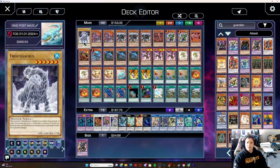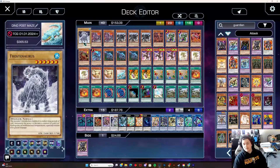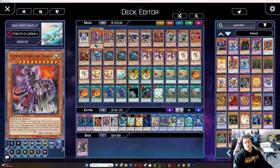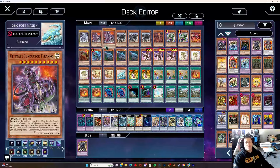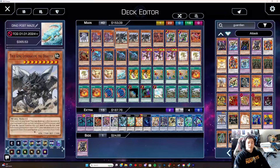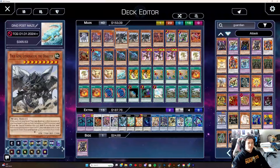We are on the Frostasaurus in the Extra Deck — I'll explain why. It's a cool classic and one of the prettiest ultis out there. We are on two Ultimate Conductor Tyrannos cards. We don't need to explain why we play UTC. We are on True King Lithosagym — playing three of these because we're going to steal people's Extra Deck cards and send them to the Grave.